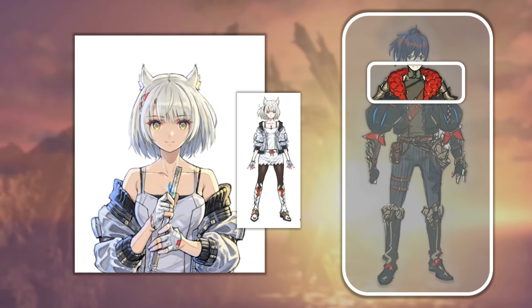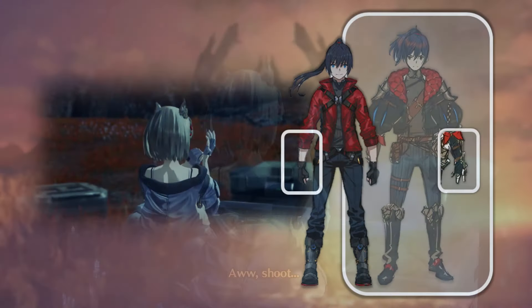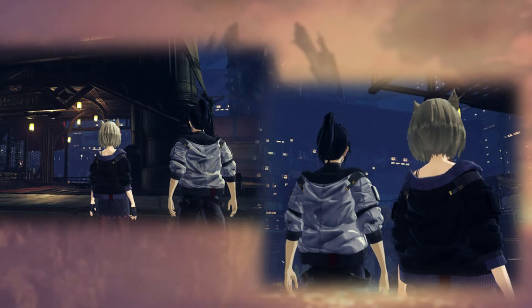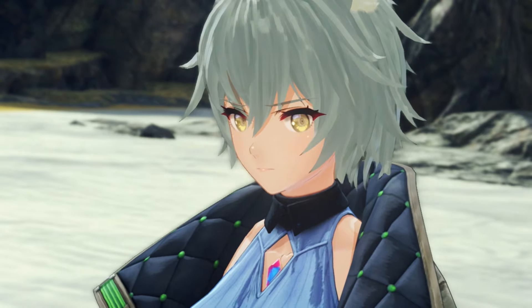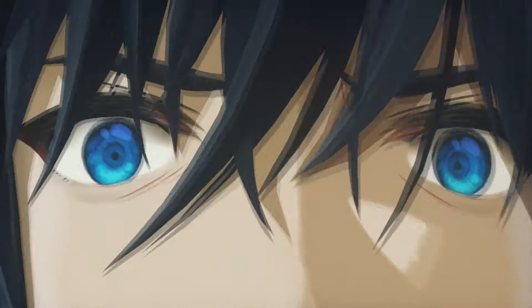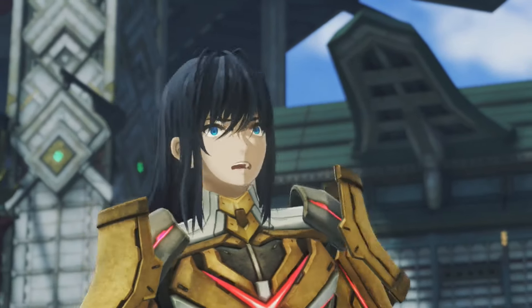Even more noticeable in the black version — she got purple instead of red though. She even kept his gloves. Noah in Mio's jacket is the closest we got; I wish we could wear the alternate colors like the black jacket. It also lacks the diamond pattern interior — but guess what? Noah's great-granddaughter has them. And Matthew, his great-grandson, has a similar color scheme to beta Noah: black with a red inside, uses belts, has gloves. Poor Noah, betrayed by his own family.